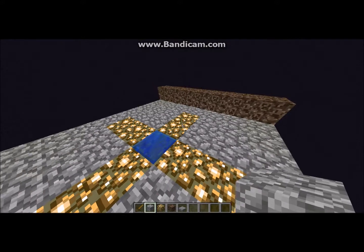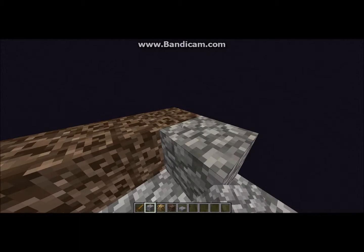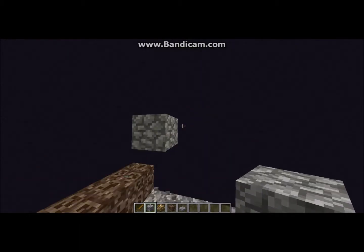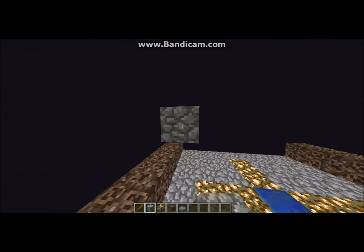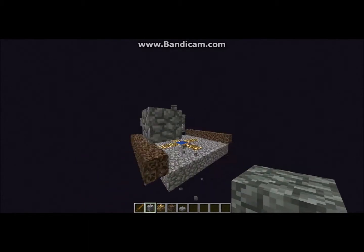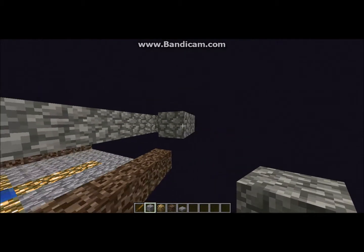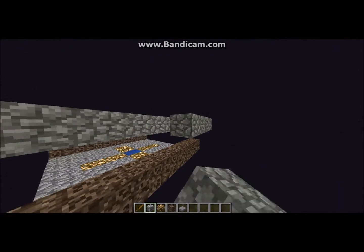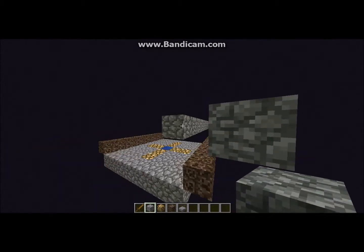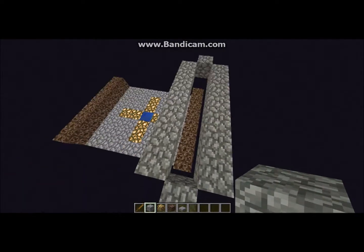Keep in mind that I am building this bare minimum — you can make it however you want, as long as you've got the basic functions in place. Once you've got your soul sand, you want to build a ring around the top of it. It should be a 7x7 hole in the interior, centered over the soul sand, and it should stick out one block in every direction.